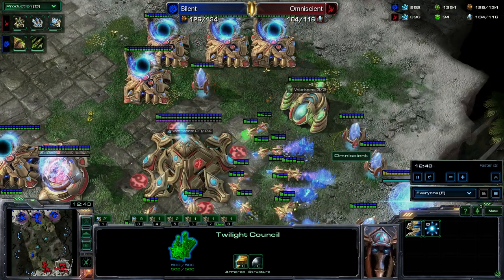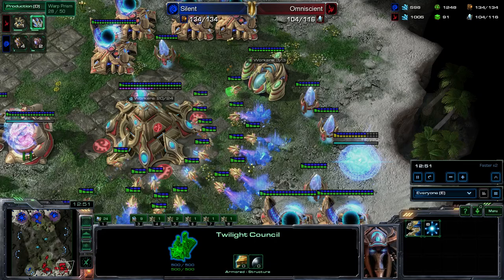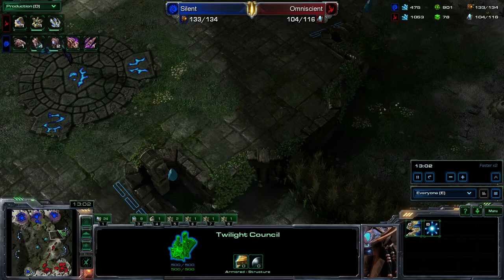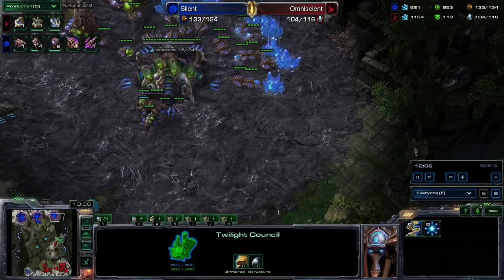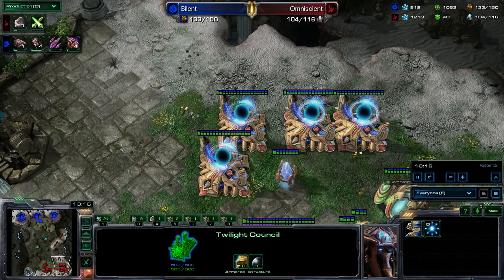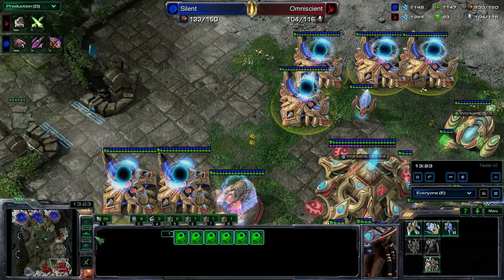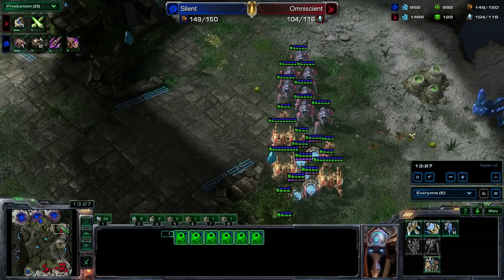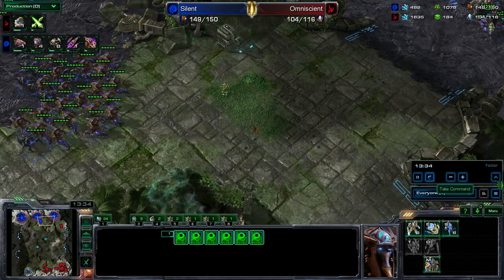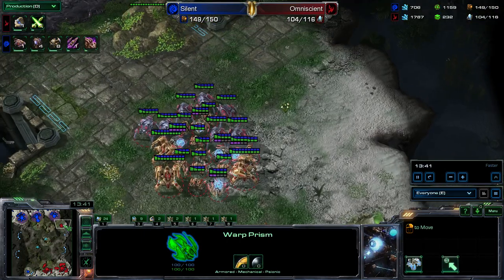I'm making a robotics bay and the warp prism. He sends his lings down here to deny a third. I have enough army now that I'm going to push around and see if I can take out his third base. At the same time, I'm going to build a warp prism so I can do a little bit of two-sided harassment. Lots of money saved up for me and lots of warp gates ready. I'll just slow it back down to regular now. I see where his army is positioned and I decide I'm going to split up my attack rather than just keep reinforcing here.